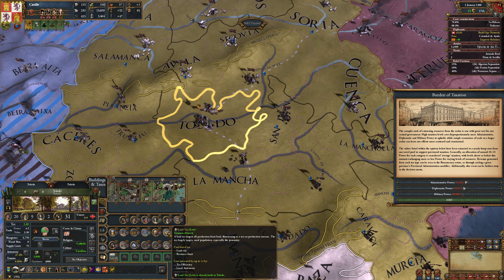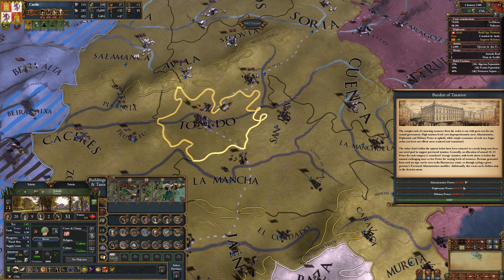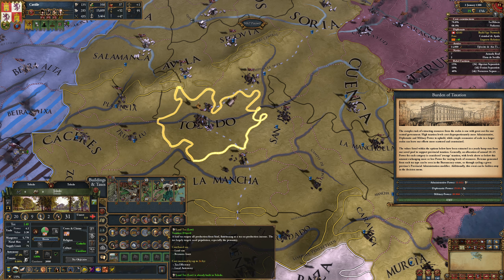When Toledo has a building called Land Tax Low, what that means is that we apply a tax on all production from land, functioning as a tax on production income. Tax largely targets rural population, especially the peasantry, so because we've got that built here, we'll get a certain amount of land tax from Toledo. Land tax costs admin points — every year it will cost a certain amount of admin, dip, or military mana in order to maintain your taxes. The amount of mana it takes is affected by various things, and that's different from tax to tax.